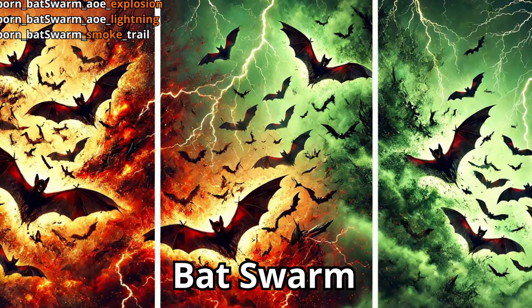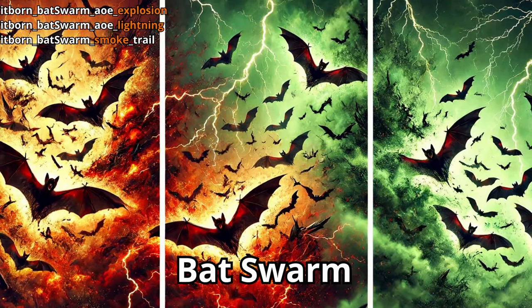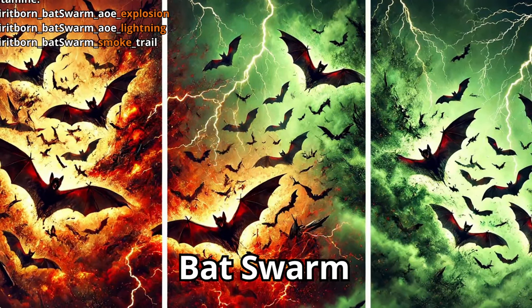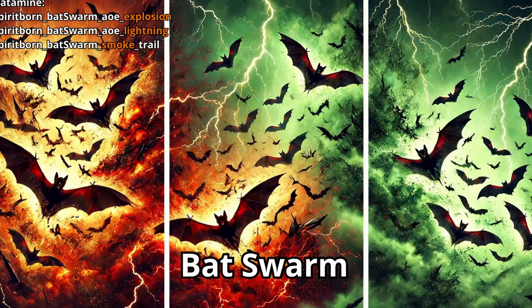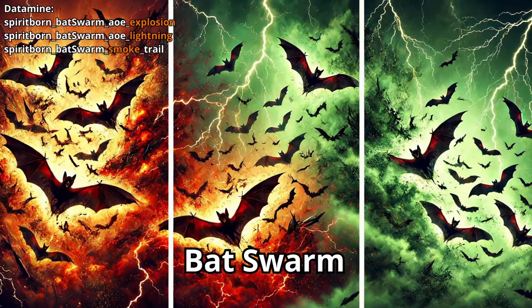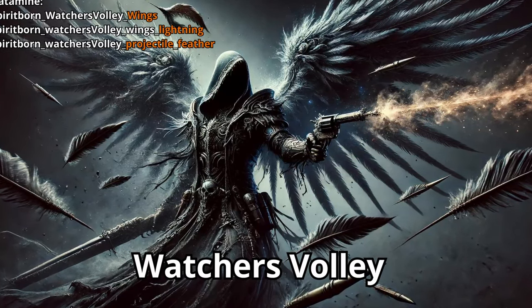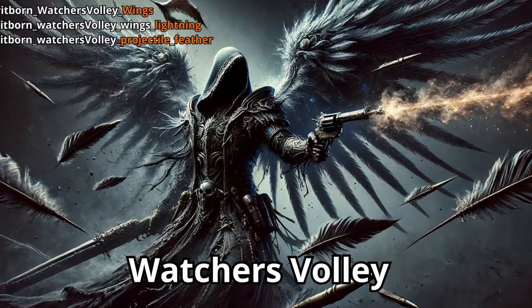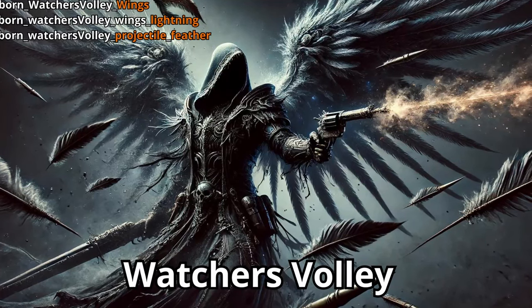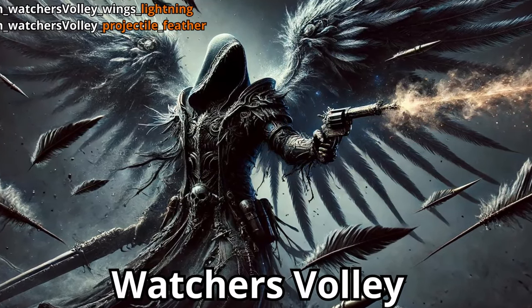Another option is Bat Swarm, which you can send out to hunt down your enemies. You can perk it to either make the bats explode on contact or do an AoE electric attack. You can also make the bats leave behind a trail of smoke to hide in. The last Sky attack is Watcher's Walley — a ranged attack that loads your wings with lightning and shoots feathers at your enemies.